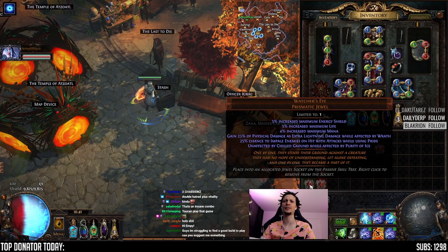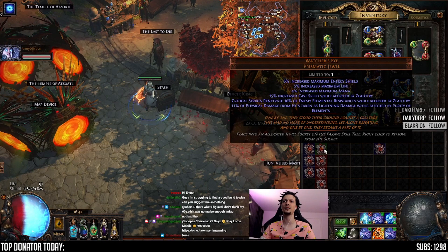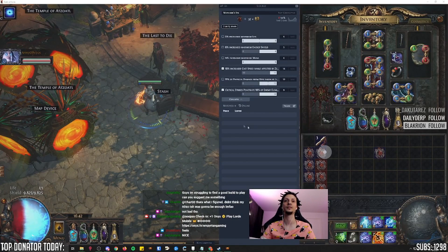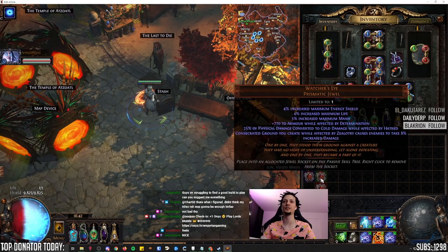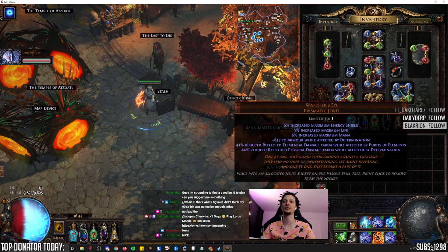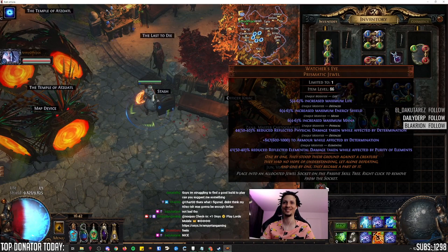Gain Wrath, impale pride. Zealotry cast speed, Zealotry pan. And fizz's lightning, purity of elements — that's a double Zealotry, that is pretty good, I think. Why doesn't it exist? Just low number. 4x, not bad. Just cold damage Hatred, armored determination, fizz conversion Hatred — not great. Armor, reduced elemental reflected damage and reduced reflected physical damage — that's a double reflect reduction one. Wow, beautiful.